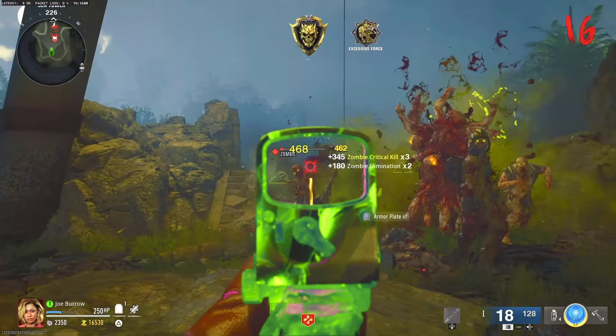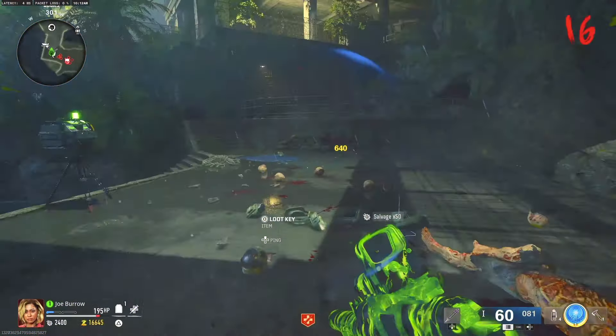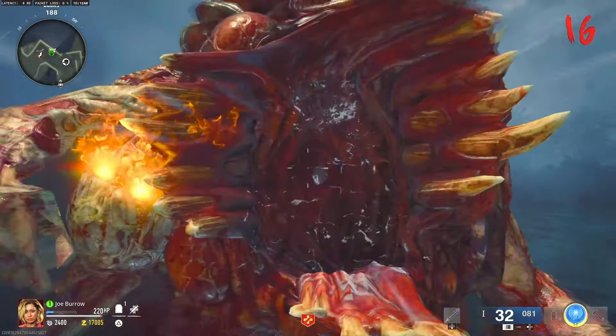In this instance, what you guys are going to do is kill every single zombie around him and leave only one until the round is almost over. Then you want to make your way down to where the zip line is, like you guys see in the video right now.